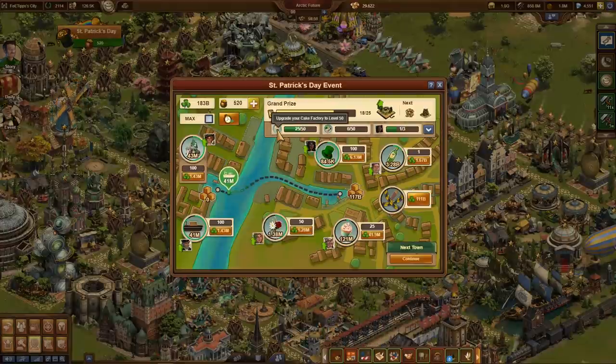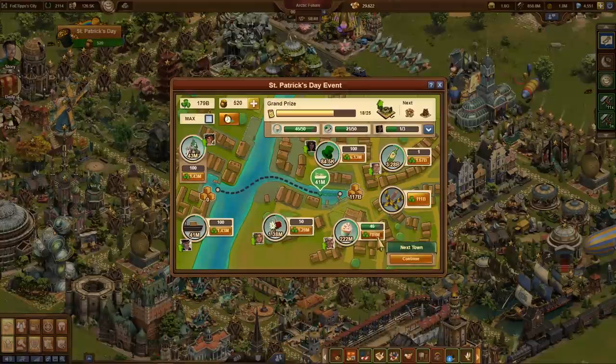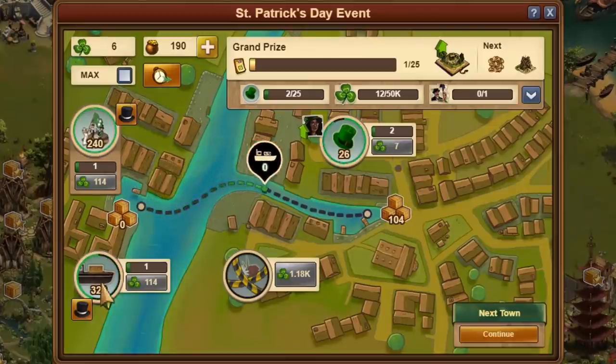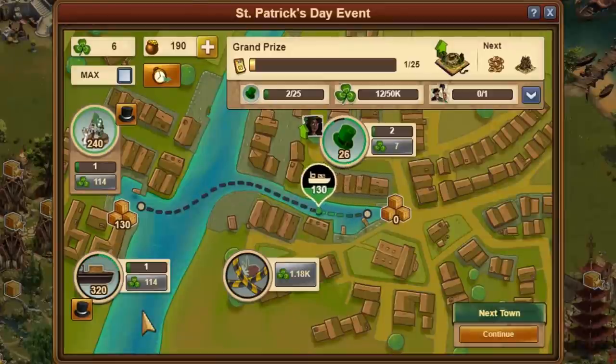But be careful — it would be unfortunate if these pots of gold are then missing elsewhere. This first run requires a total of 1,000 gold pots to complete the tasks. Work through the event quest series as quickly as possible in order to already have enough gold pots at the beginning. In most events you can take it slow at the start, but not in this event. If possible, start the first city on the first day of the event and take about an hour to do it.